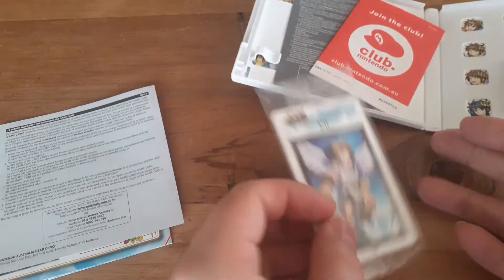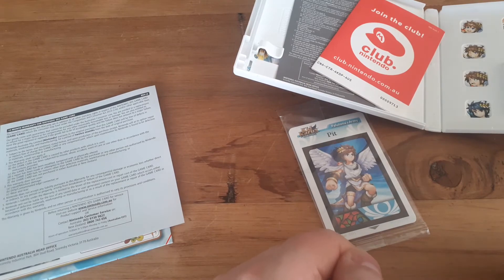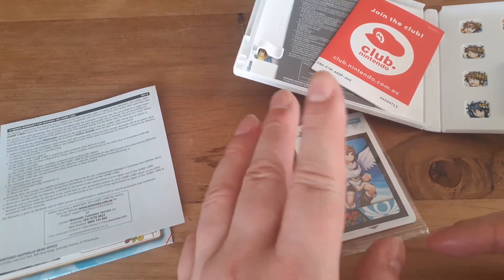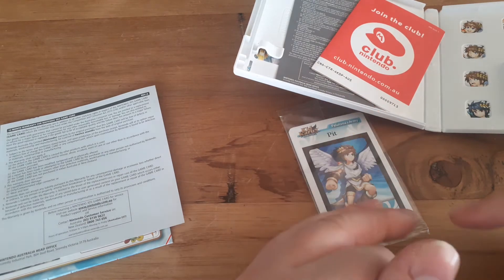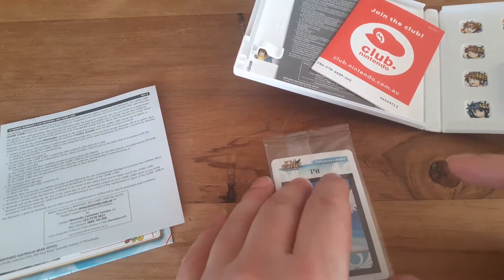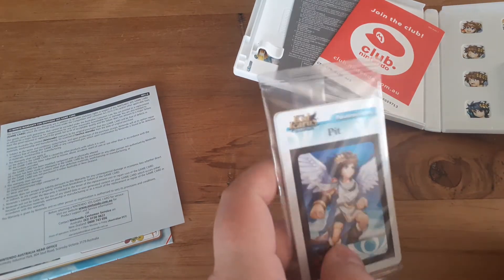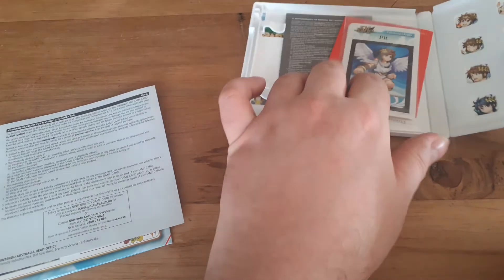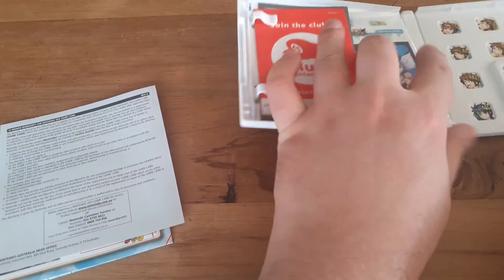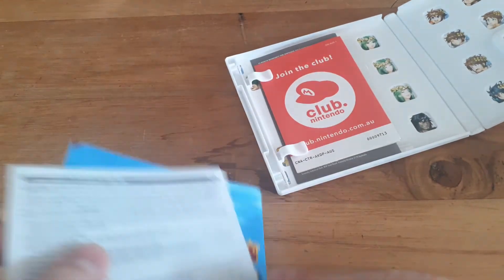It came with these AR cards — you put them flat on the table, use your 3DS camera to look at them, and Pit will jump up out of the card and float on your table. You can have Lady Palutena and have them both sort of fight each other or whatever. It's a really cool idea — I'm surprised they didn't do something similar with Pokémon, that would have been awesome.